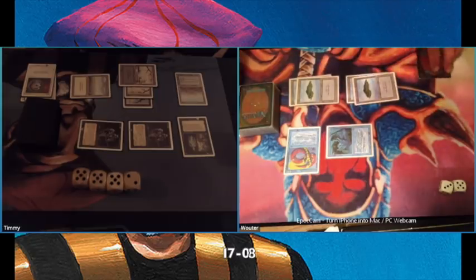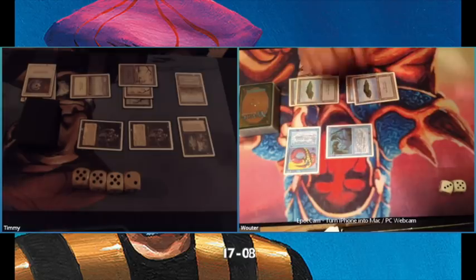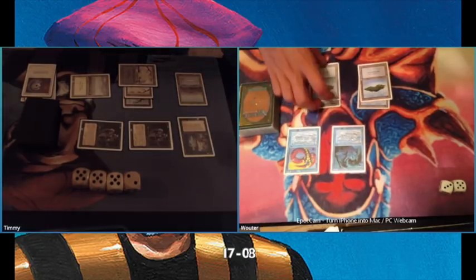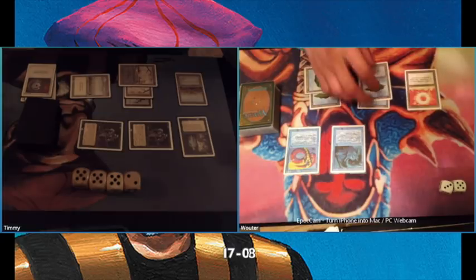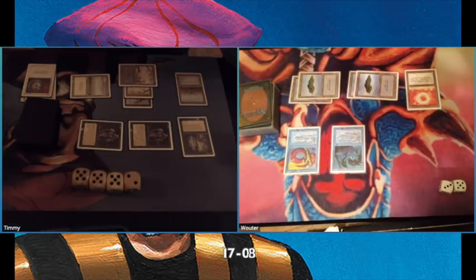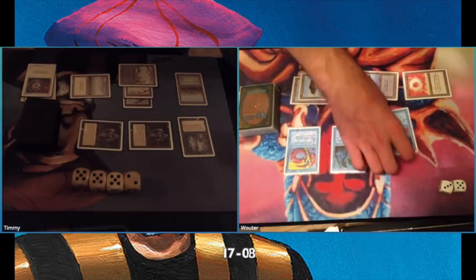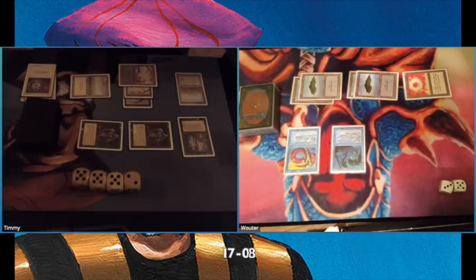That Disenchant is the nail in the coffin. Because at least with the Royal Assassin he could have killed one of the Hippies and next turn killed the other. But with the Royal Assassin gone via Disenchant, he can't. There's a Brain Geyser — so Vauter is doing something, drawing four new cards — but of course he's going to lose two of those cards.